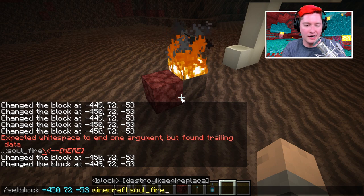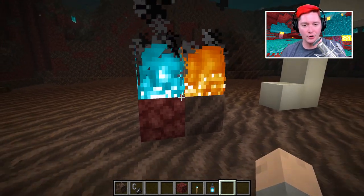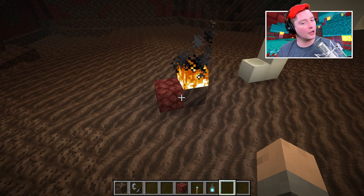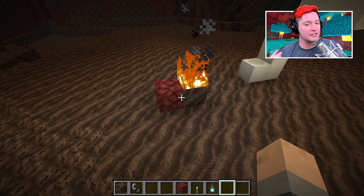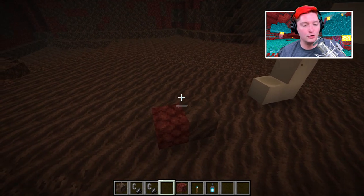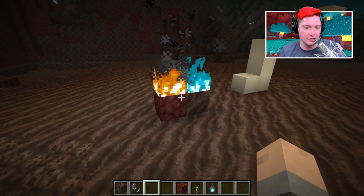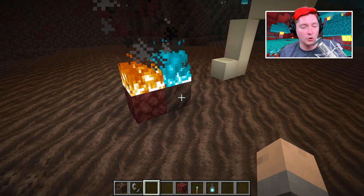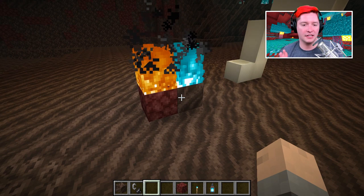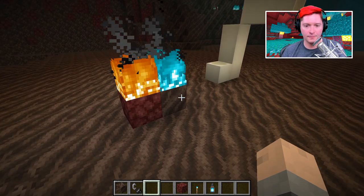The fires are picky about whether they stay on or not. You could turn off fire tick and that would keep them stable, otherwise the game will eventually notice the wrong fire type and extinguish it. If you light netherrack on fire normally, or light soul soil on fire, those will not go out — they stay on forever, just like netherrack's classic behavior.